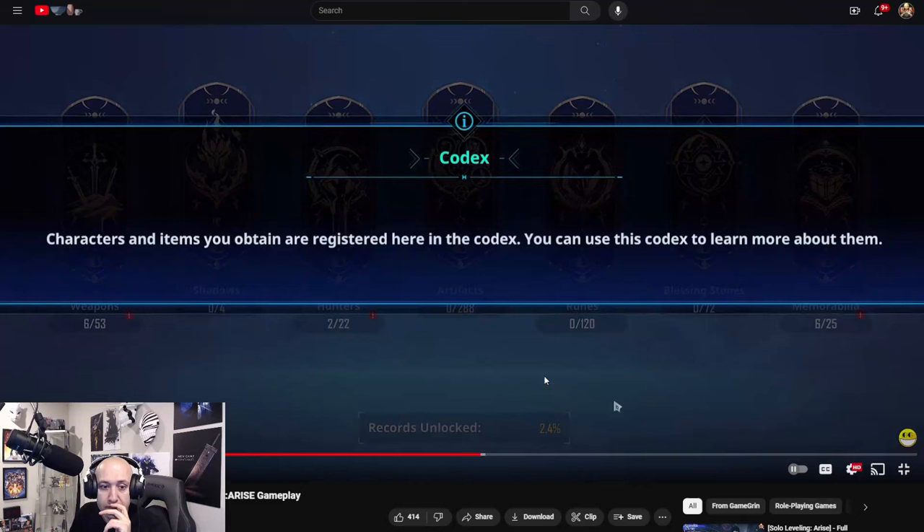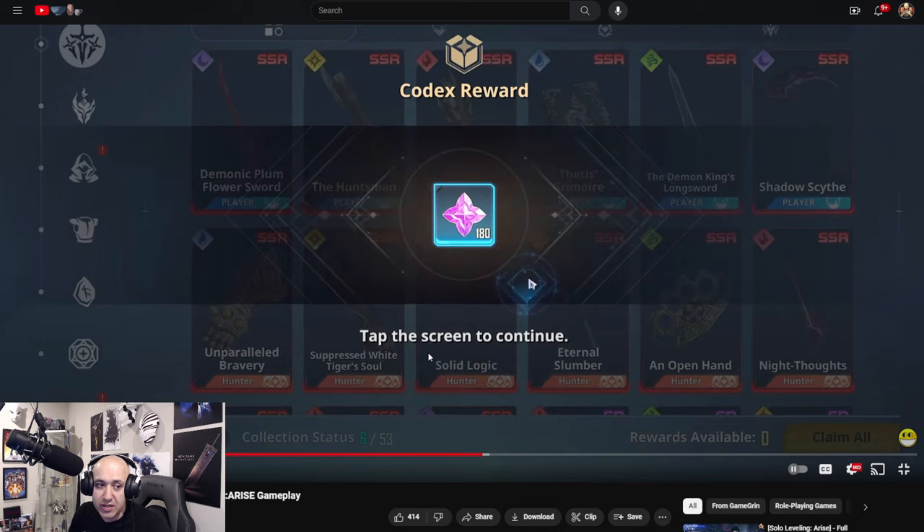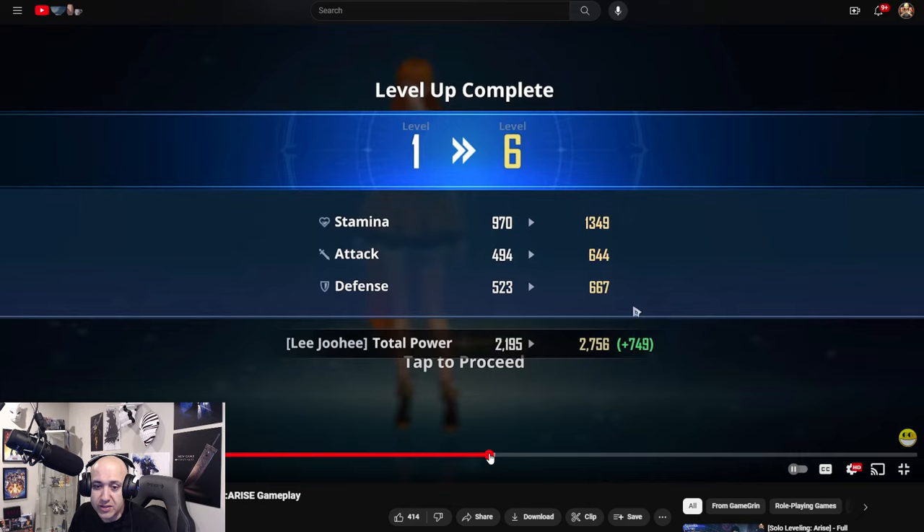Some achievements — there's a codex. You can see this is very similar to One Punch Man where you just unlock certain achievements and get yourself some currencies for it. Claim All gives you guys some of these crystals which can be used to summon. These are the free-to-play crystals, by the way.